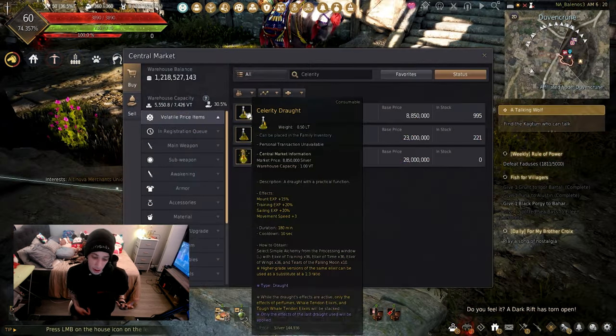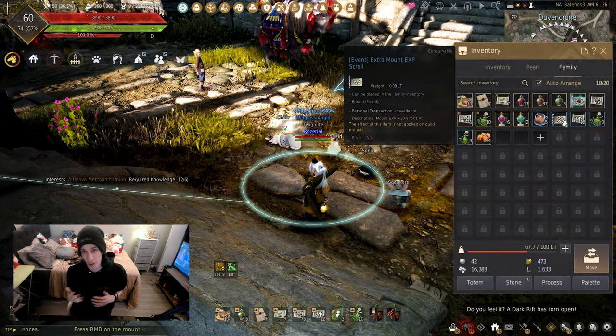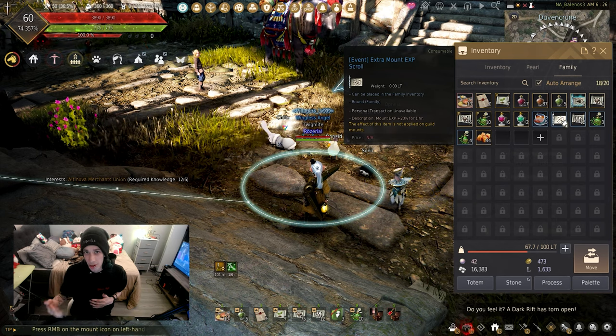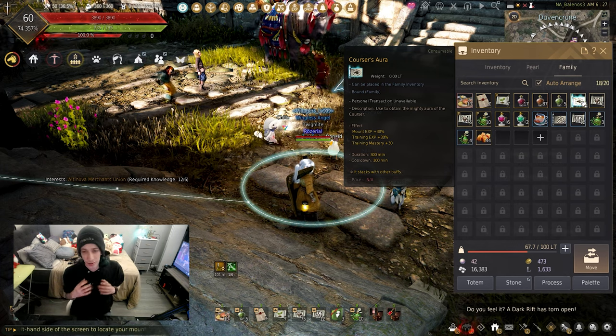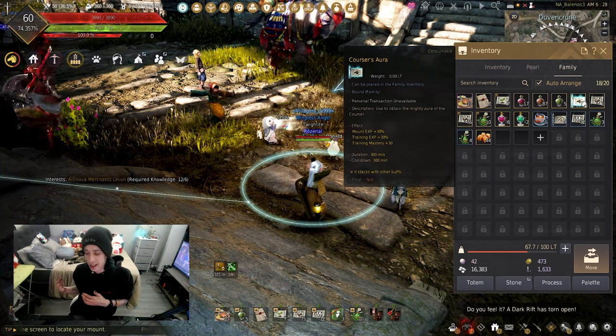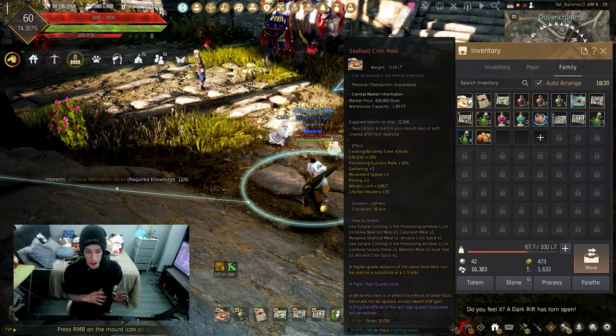If you're semi-AFK, using a celerity potion and mount experience scrolls will speed up leveling, but it does require you to reapply them when they vanish. The Corsair's Aura is an event-only buy which further increases the experience you gain, but these are only available during events, so if you can find one, hold on to it.